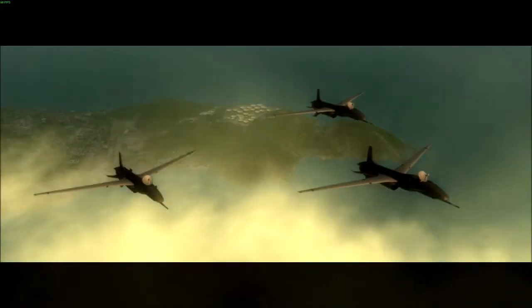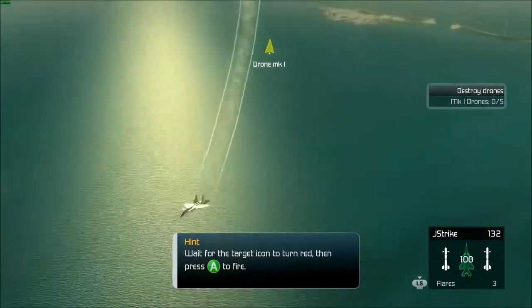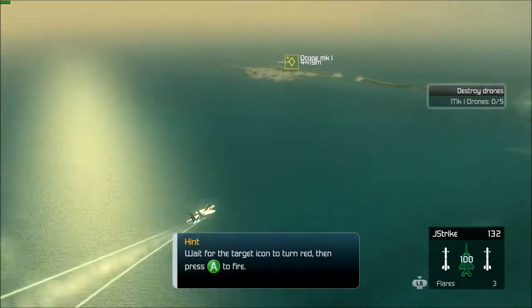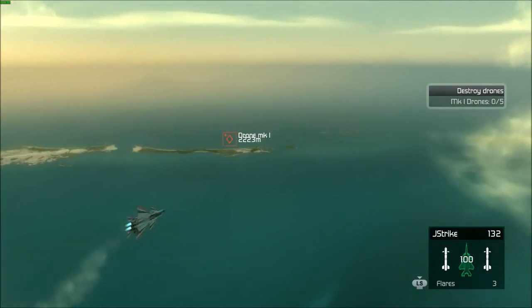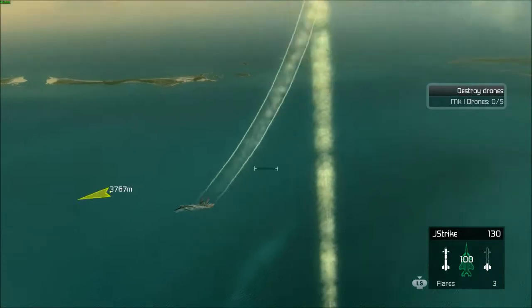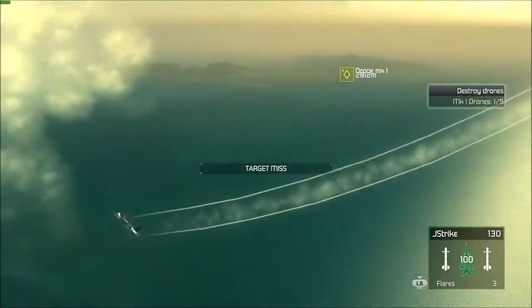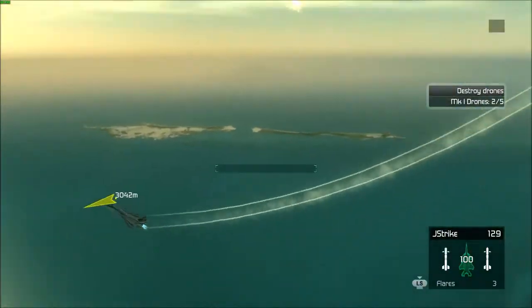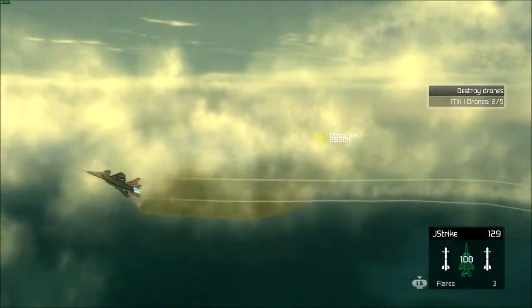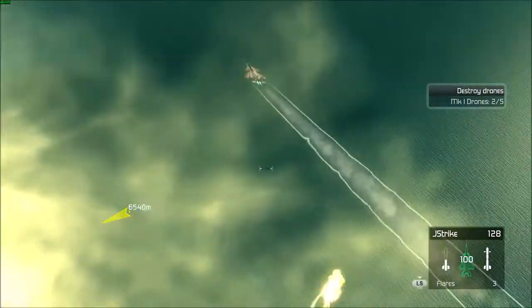There are drones in the air up ahead. Engage and destroy them in off mode. These drones are stationary, so you shouldn't have any problems taking them out. That's a kill — good shot. That's two drones down, not bad. Stay focused, you're doing great. One more in the bag.